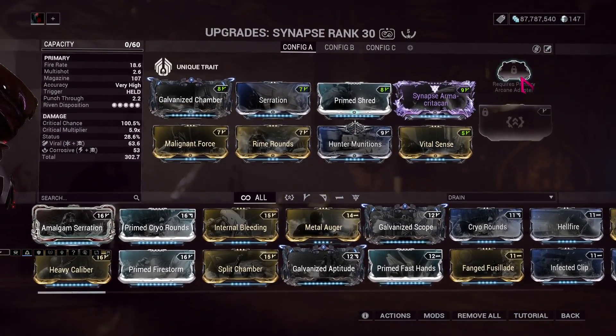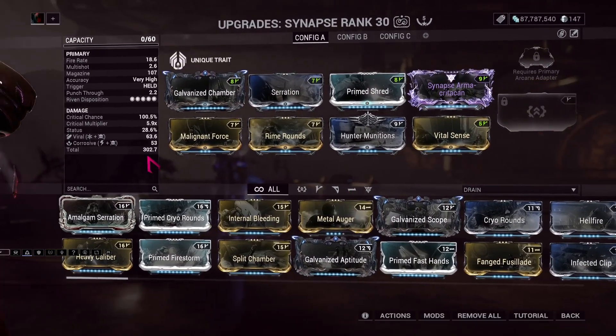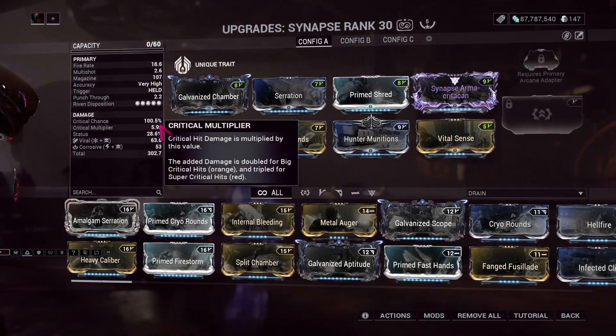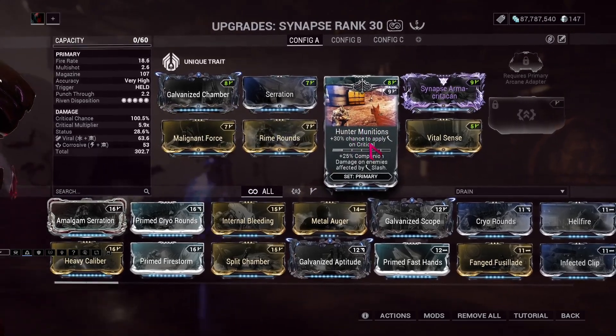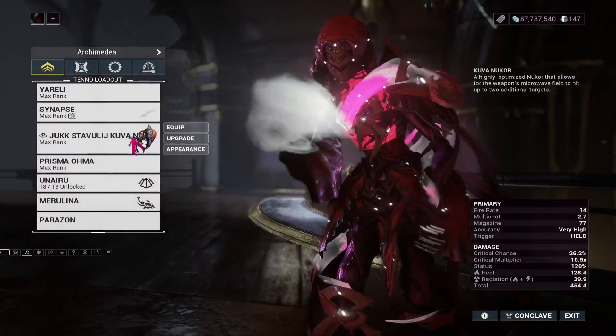I apparently still don't have an Arcane adapter for it, which is funky as hell, but okay. We've got a Viral Corrosive build with crits — good crits and Hunter Munitions. I've found this weapon to be really, really good at cutting through hordes. Not blasting with AOE like other weapons, just cutting through them like a knife.